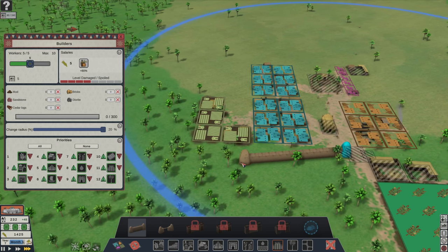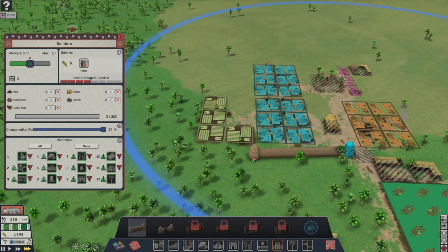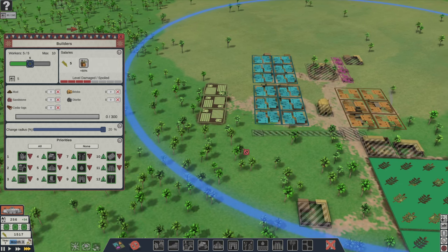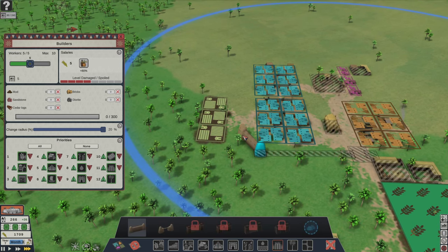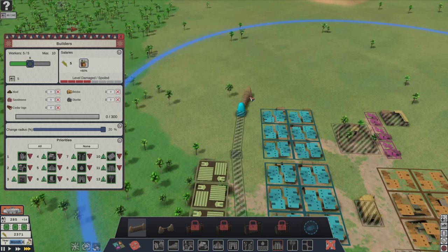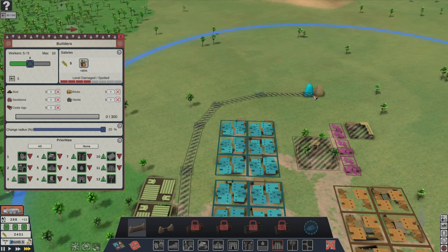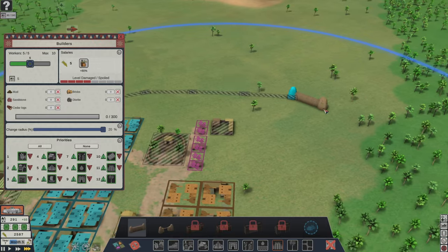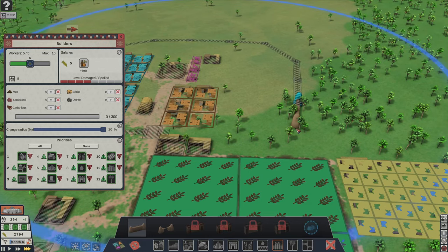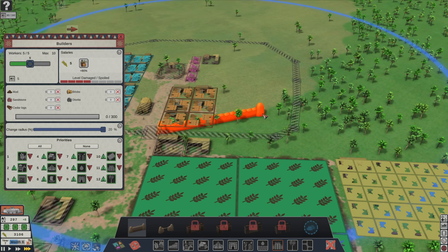It just kind of snaps together. I'll destroy that one farm there — just click on the zones and then you can de-zone it. We'll go back to the walls. I can add the gates later on. I have to make some space for temples and things. I'm not sure if I can build a canal under — I'll have to look into that.